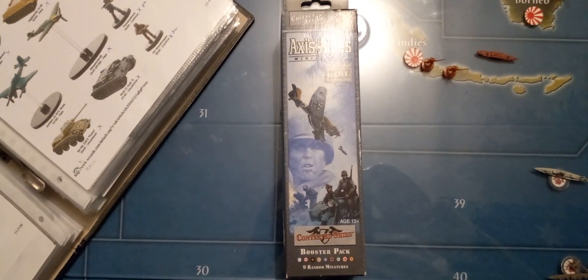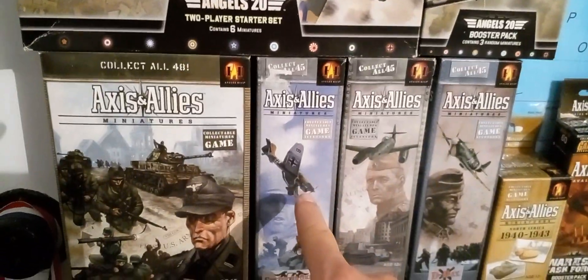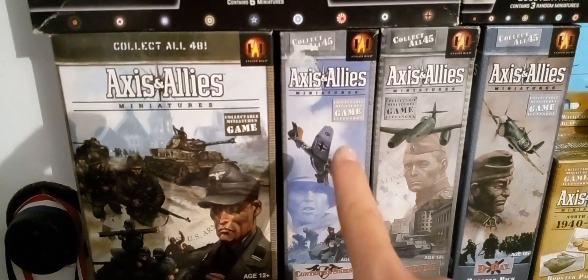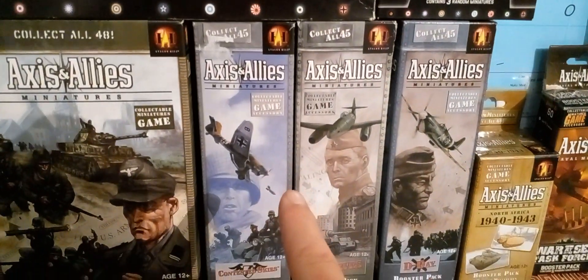Unboxing X-N-Lized Miniatures Contested Skies, the third expansion in the series. Contested Skies - yes, number three. This was the first expansion with planes in it. The first two were just units on the ground, and the third one features a Stuka or a Messerschmitt for the Germans, and also the Spitfire.